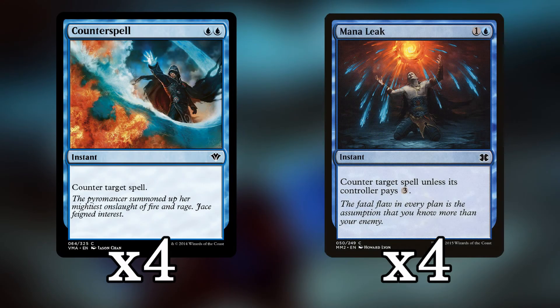Next up are the counterspells — we're playing four Counterspell and four Mana Leak. This is not a control deck; you do not want to play these in the early game. Even if you have two counterspells and some lands it might be tempting to counter everything, but that's not the idea. We really want these to protect our combo — to protect whichever creature has a Steel of the Godhead on it. We just want to put a bubble around that creature and make sure it doesn't die.